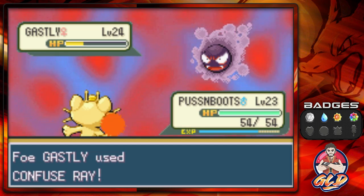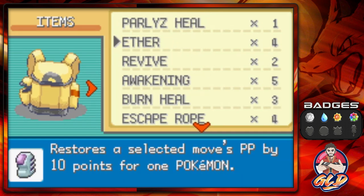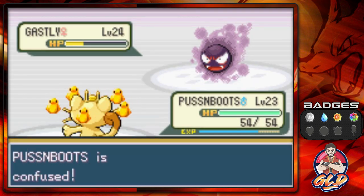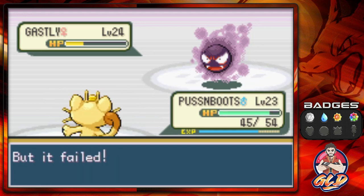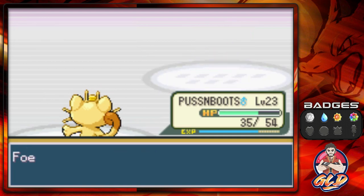We're taking on more Ghastlies right here, and the best way these Ghastlies can defeat Puss and Boots is through moves like Confuse Ray or Spite — taking away our ability to attack. We don't have anything to counter it, so we have to go with luck. Puss and Boots hurts itself, but we eventually defeat it and Puss and Boots grows to level 28.